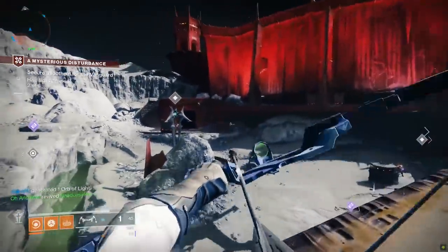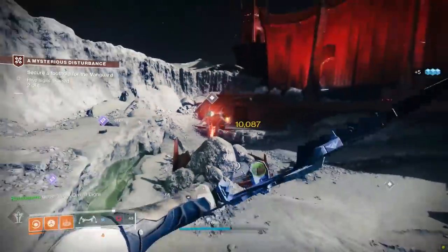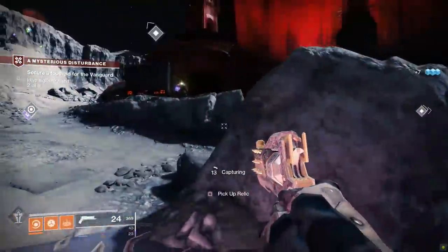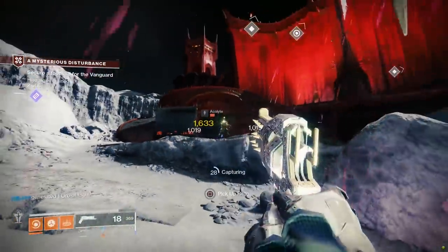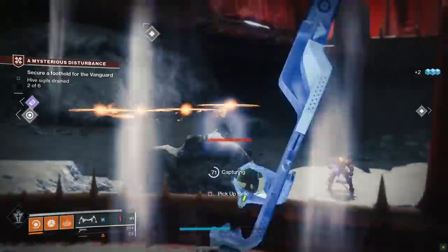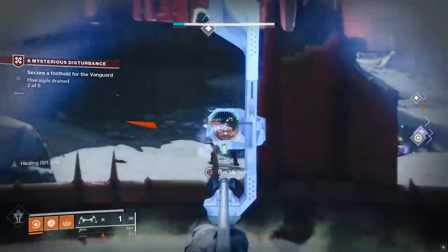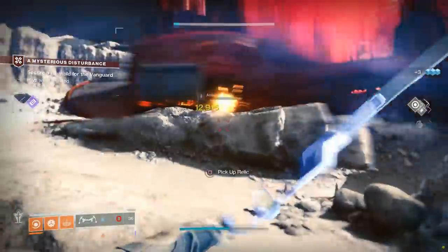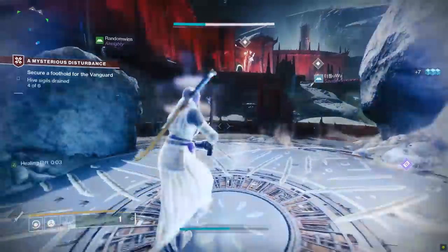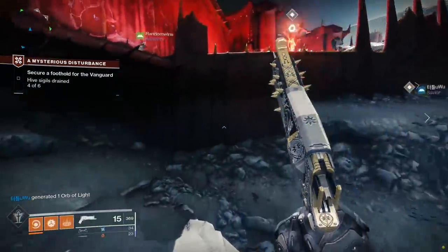On a personal note, when I get to the point where I'm trying to grind out my pinnacle engrams, I'm probably going to save the Garden of Salvation until I notice that my energy weapon's power level is lagging behind the rest of my gear. The reason is that the Garden of Salvation raid is notorious for dropping a lot of energy weapons — it's literally possible to go through the entire raid and get nothing but energy weapon drops. So personally, I will do other pinnacle engram activities, and if I notice I haven't gotten an energy weapon to drop in a while, well, that sounds like a perfect time for a Garden of Salvation raid.